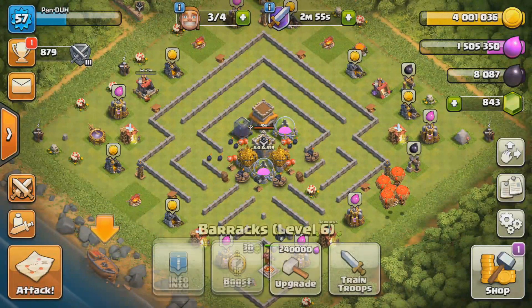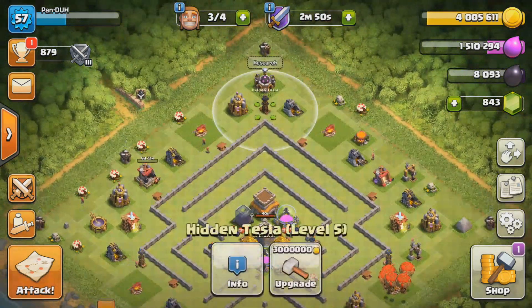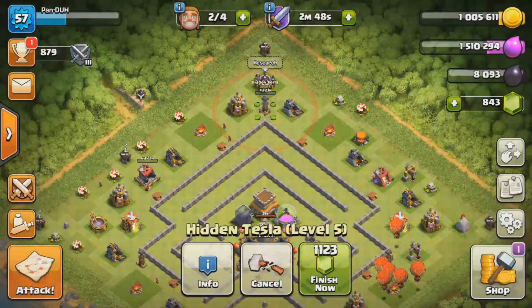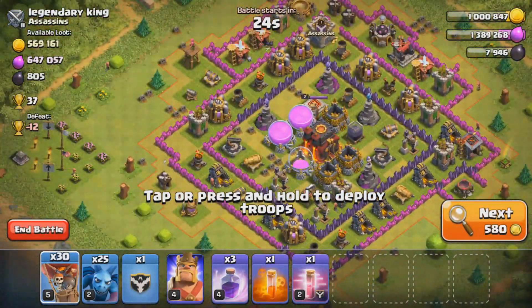Alright guys, so I thought I could get enough for both the Tesla and the dark elixir drill, but looks like we're about to fill up on gold, so I'm just going to put my Tesla down and continue raiding for that dark elixir drill. We had to waste a little bit of elixir to make troops, so we went back down to 1.3 million, but that's alright.